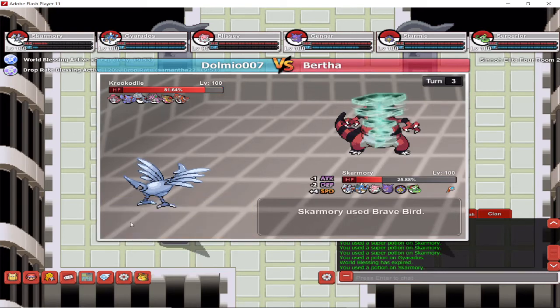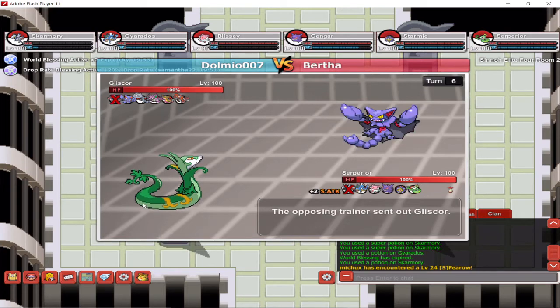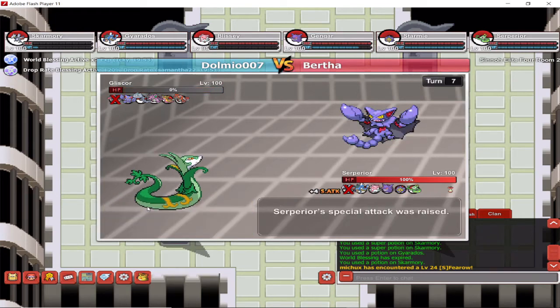Now we've got Bertha. I'm going to set up with my hazards using Skarmory and sacrifice it so I can get my Serperior out. For this trainer in Sinnoh Elite 4, all you need is Serperior if you have one. If you don't, you could probably use Blissey to stall it out — Blissey could technically stall through the whole Elite 4. But I want to do this quicker, so I'm going to sweep through with Serperior.